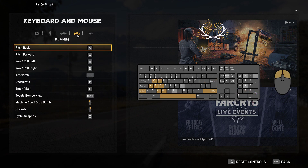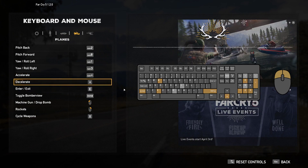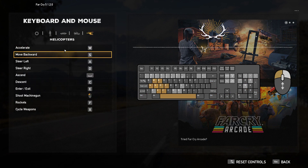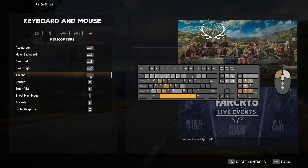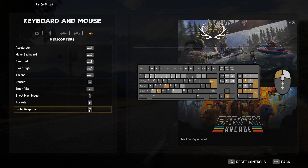Cycle Vehicle Weapons is X. Aircraft: Pitch Back on Numpad 2, Pitch Forward on Numpad 8, Yaw/Roll Left on Numpad 1, Yaw/Roll Right on Numpad 3, Accelerate on Numpad Plus, Decelerate on Down Arrow, Enter and Exit on Numpad Enter. Toggle Bomber View on Control, Machine Gun, Drop Bomb, Rockets, Cycle Weapons. For the boat: Accelerate Numpad 8, Move Backwards Numpad 2, Steer Left Numpad 1, Steer Right Numpad 3, Ascend Numpad Plus, Descend Down, Numpad Enter to Enter/Exit. Shoot Machine Gun, Rockets on F, and Cycle Weapons on X. I have unassigned actions — I'll be fine.